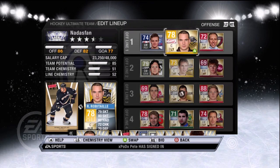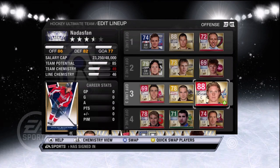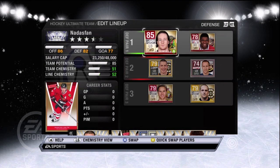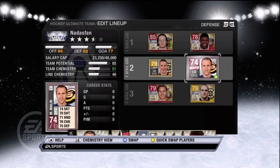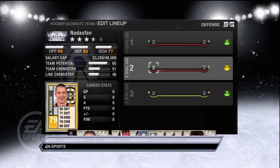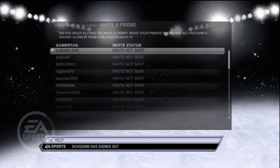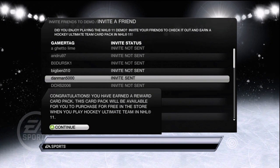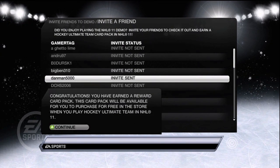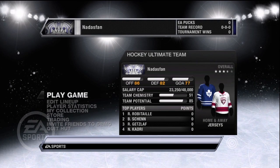You can go through your cards, edit your lineups, change around who plays where. Contracts come into play as far as how long you can use the cards. Instead of coins like in Madden, they're EA Pucks in NHL. You can see the chemistry and all that. By going through this mode, you unlock a free Ultimate Team reward pack when you get the full retail version. And there's a way to get a second pack — that's by inviting a friend to the demo. Congratulations, you earned another reward pack. That's two reward packs you can get for your Ultimate Team just by going through the demo and doing these couple things.